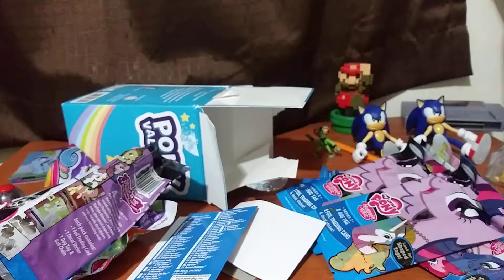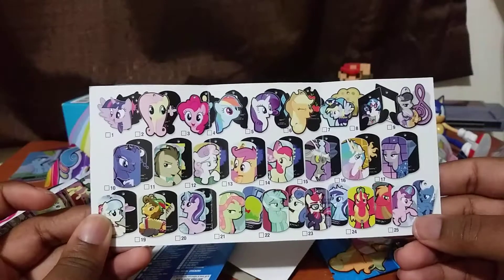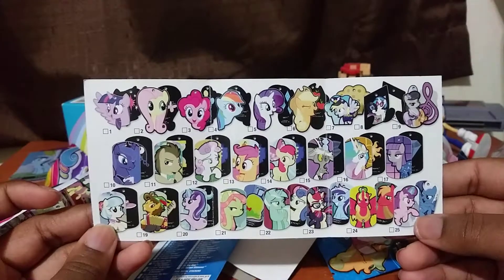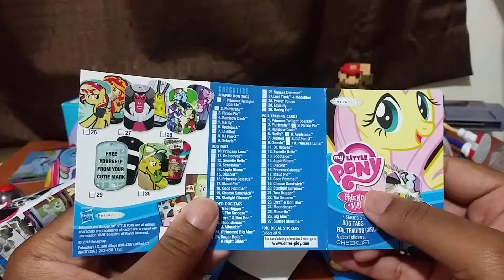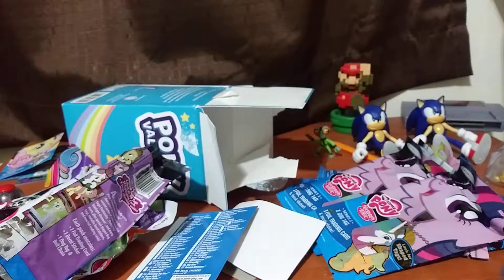Here's a checklist of like all the characters you can get. So it would be nice for me to have Discord. Who else? Tree Hugger. Cheese Sandwich. Octavia — that would be a nice one to have. Sunset Shimmer. This is great, guys.